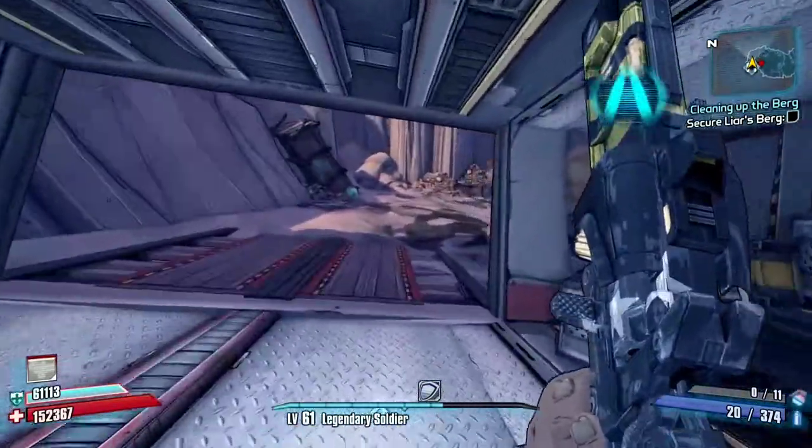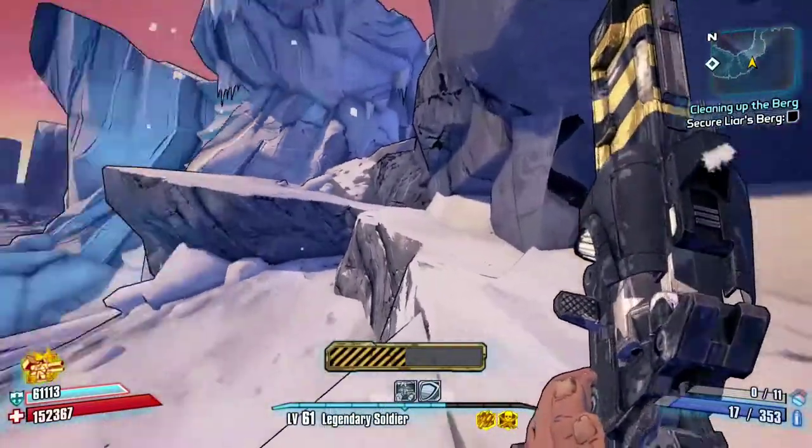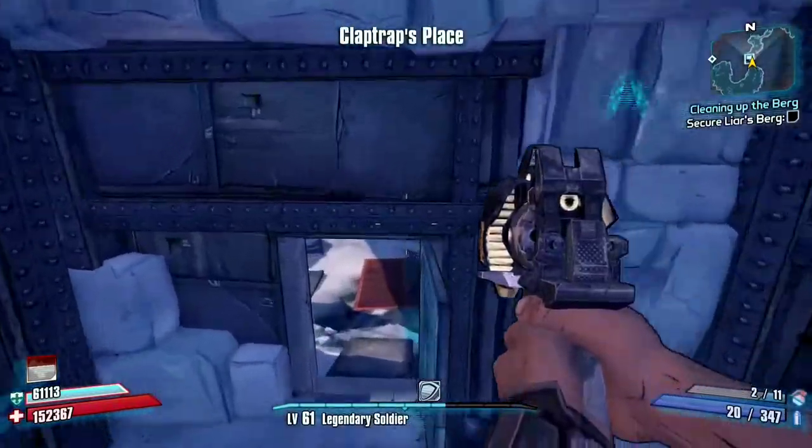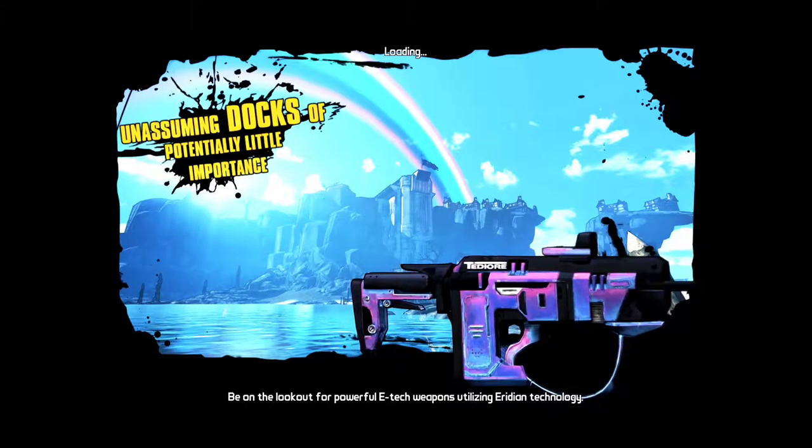Go ahead and backtrack through Windshear Waste and go to Claptrap's place and hit the Fast Traveler. Go ahead and head to the Unassuming Docks and just keep going, follow the story, and you'll get to Flameark Refuge, which is where you want to be.